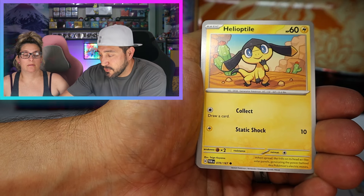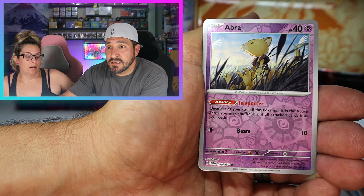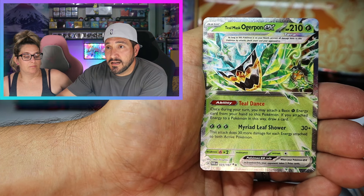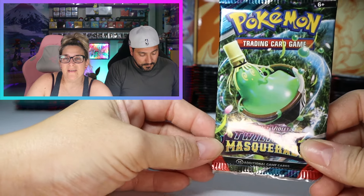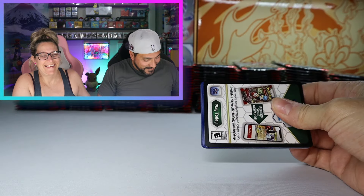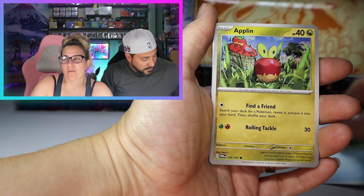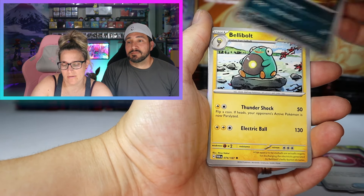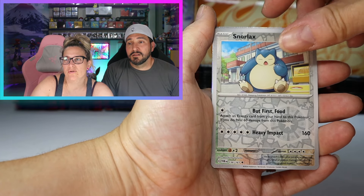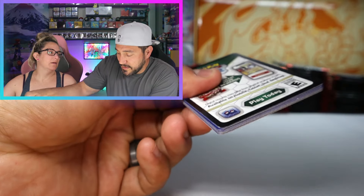I would like to pull the Eevee IR. Let's see if the manifestation works twice. I said it when I was opening that other pack and it didn't happen, but we'll see how it goes. Bellibolt, Snorlax, Glimmora, and Fezandipiti. If you keep saying it, maybe it'll happen. 140 more packs to go. If you build it, they will come?